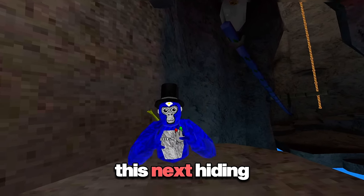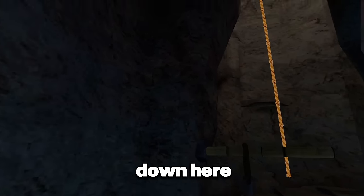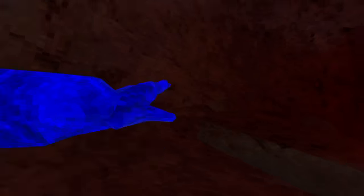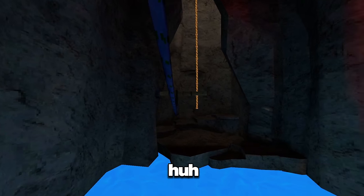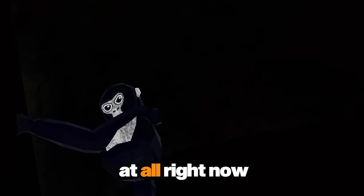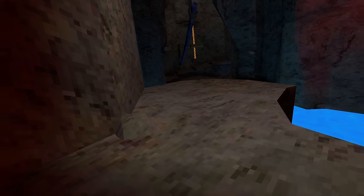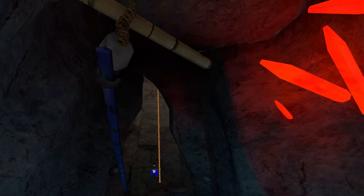This next hiding spot is insane — you come down here and wall climb up here. If you change your color code to black, they will not see you. I'm just a casual seeker looking for my next victim — I can't see anybody at all right now. If you're a seeker going through here, you would not bother to look up there; you'd go straight to the rope to the beach map.